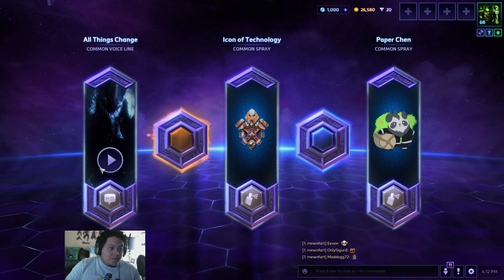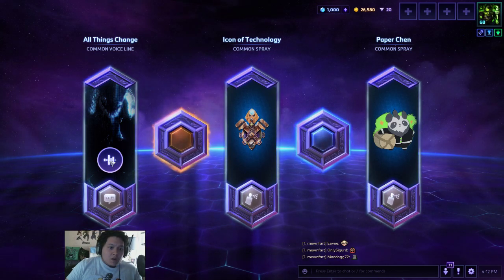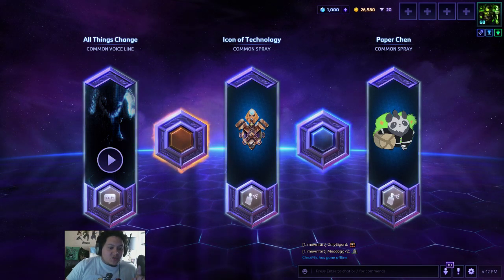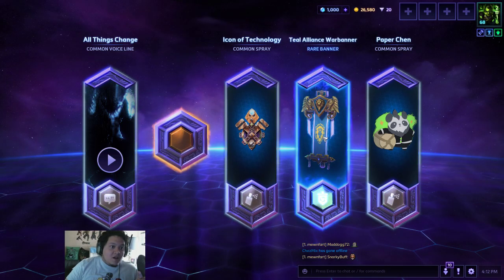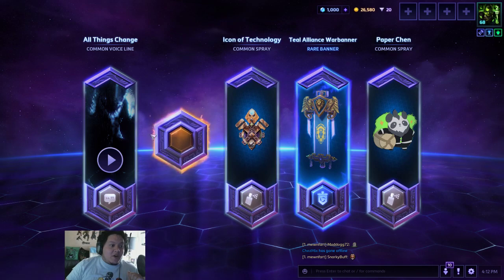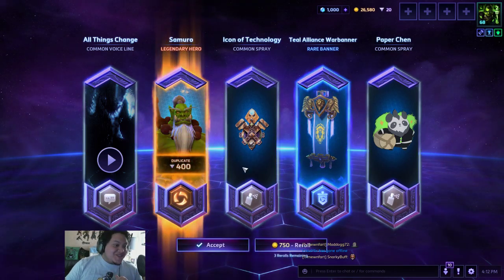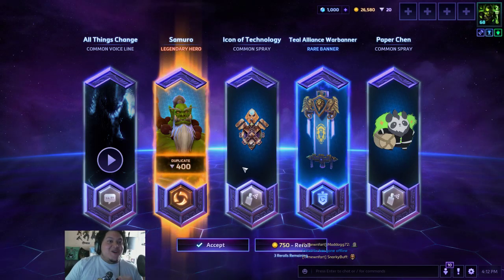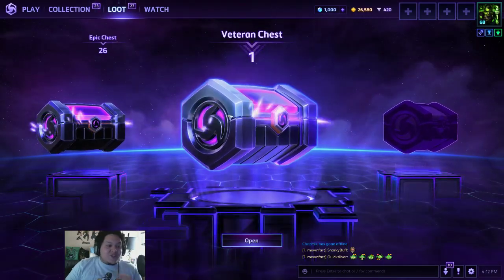We have a common spray — that's kind of cute. A Dahakus, 'all things change.' This paper Chen is just adorable. A nice teal alliance war banner. And the Legendary — I already have you, Samuro, but I will take those 400 shards, because those shards are awesome. I already own the hero, but now I get the shards.